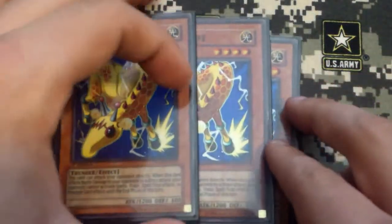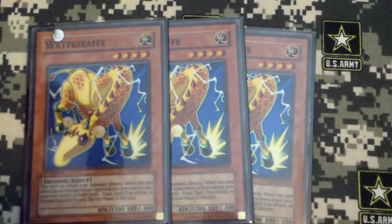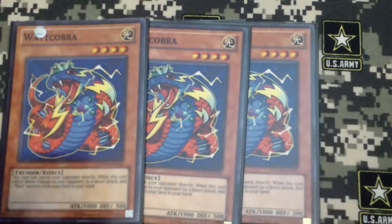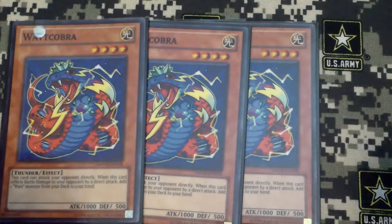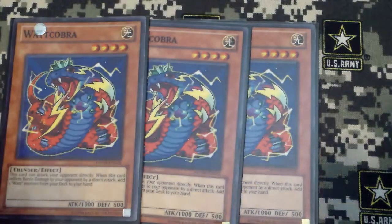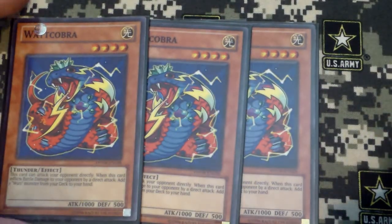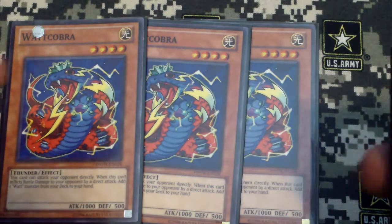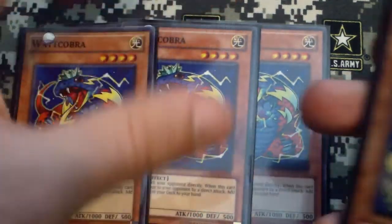So 3 Giraffe, and then the next card is 3 Watt Cobra. This is basically your searcher for the deck — when you attack directly you can basically search for 1 Watt Monster and add it to your hand. So it's a really really good card.